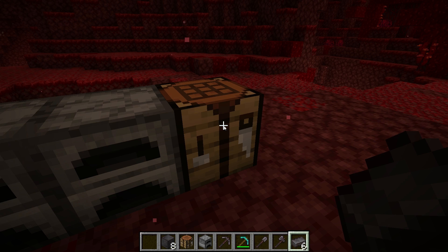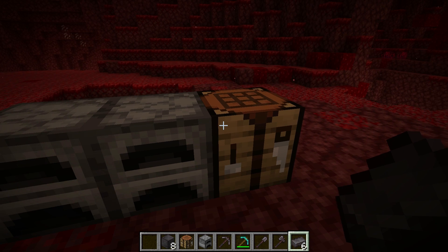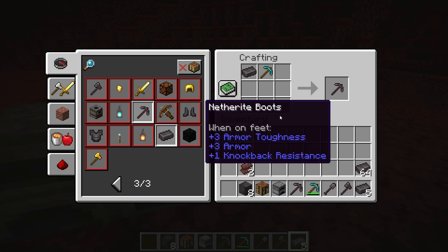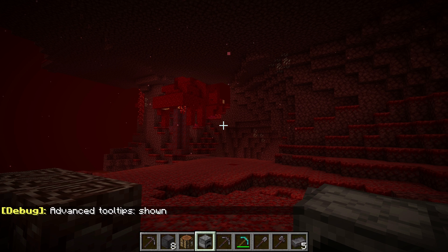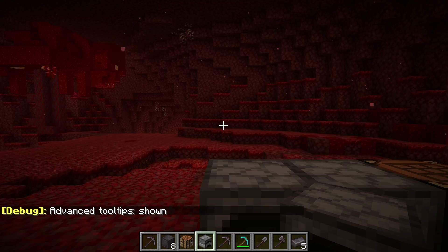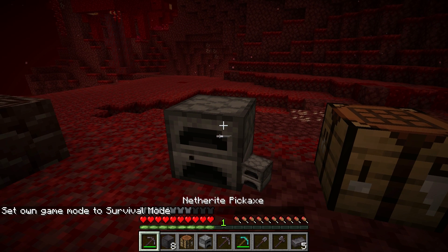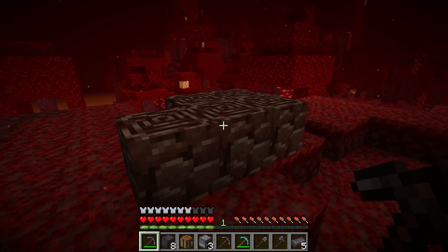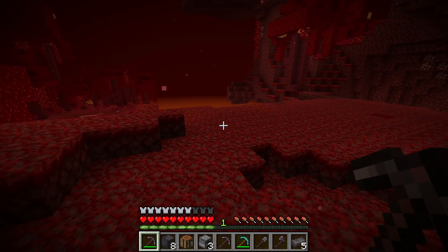Let's look at the stats. A diamond pickaxe has an attack damage of five and a mining speed of 1.2. The netherite pickaxe has the same mining speed but higher attack damage — that's really cool. It comes in forms of sword, shovel, pickaxe, axe, hoe, and armor as well. The netherite pickaxe has 2031 durability compared to the 1500 of the diamond pickaxe. Mining speed is pretty much the same.